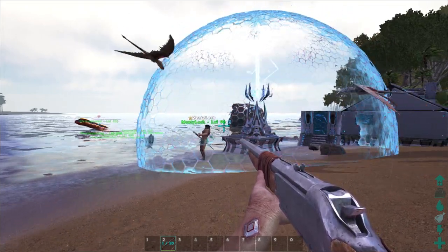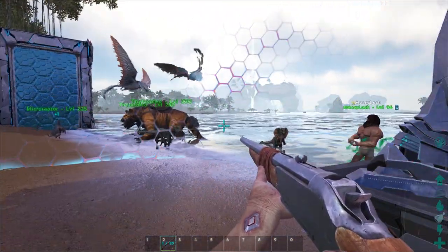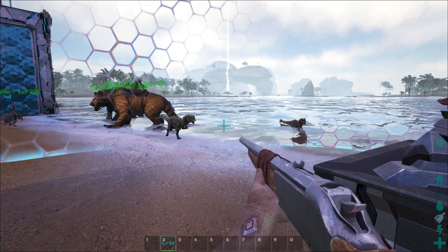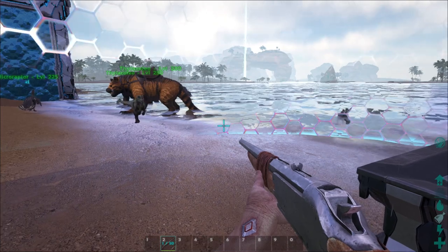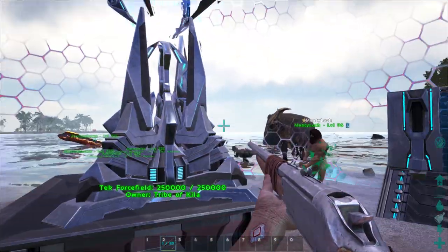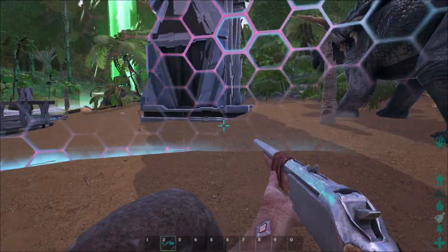You want to find a safe location when using this — they can't get through the force field. Wild dinos are coming at you but they're stopped by the barrier. It's like they're trying to kill you and just can't get through. Even the parasaur is attacking you — there's a trike there too.